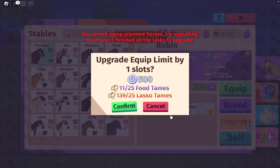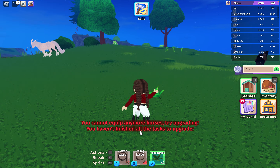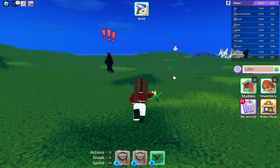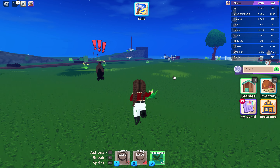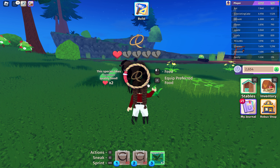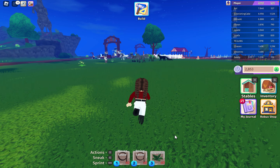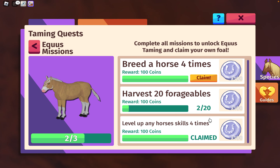I think I can equip it — no, I can't. I need to do more food tames. Come back here please. There we go, we did it. And we'll sell you — we'll just sell all of you. I don't want to keep anyone.